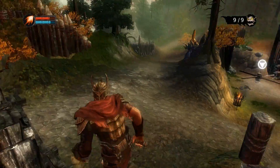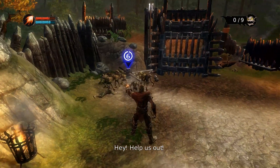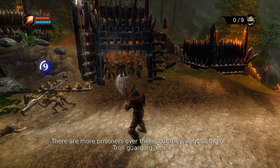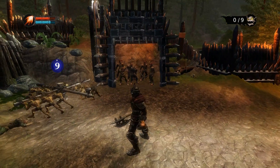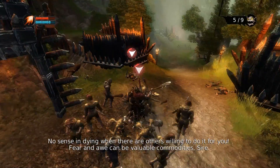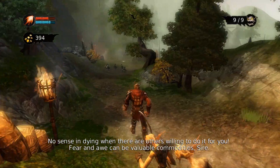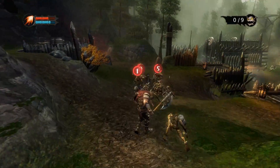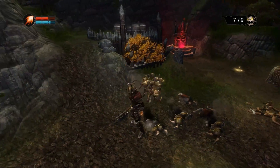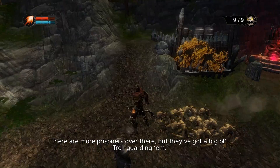I'm guessing there's a wheel down here — that's what I'm doing. There are more prisoners over there but they've got a big old troll guard with them. I think this is a little boss battle, let's do this. I think this is sort of like where the demo ended. Fear and awe can be valuable commodities, sire.